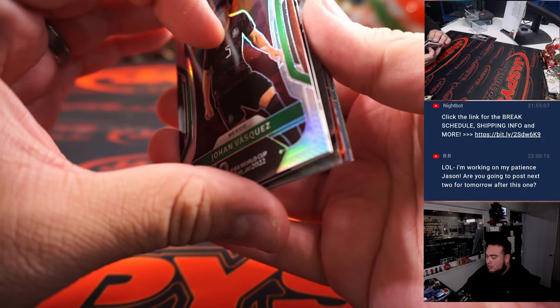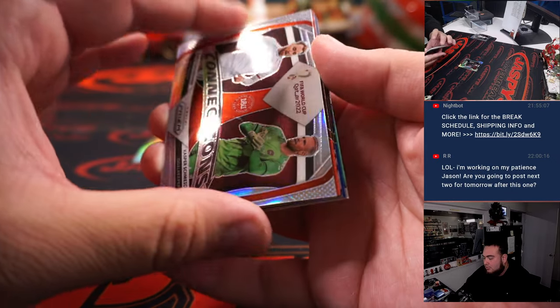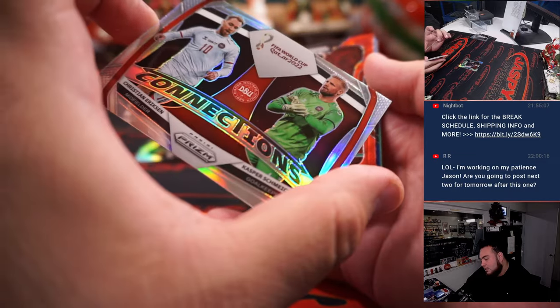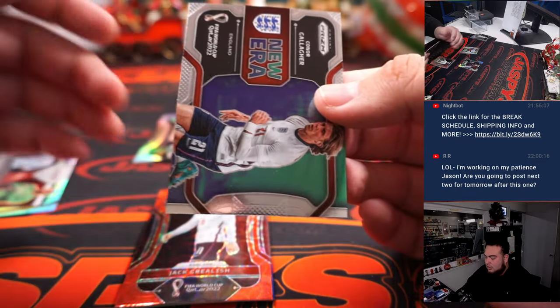Alright there we go, we got an auto! That looks like an auto — and a Zebra here, here we go. Connections there. Jack Grealish base.